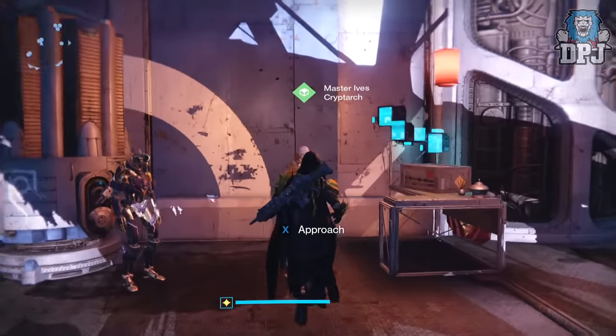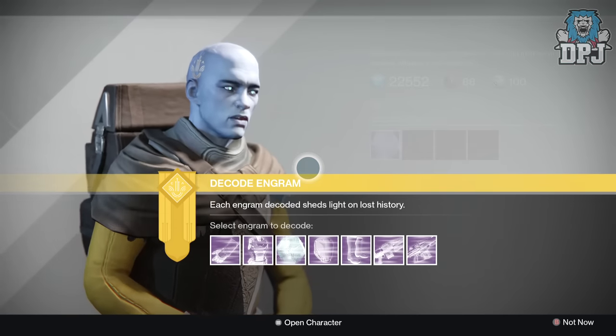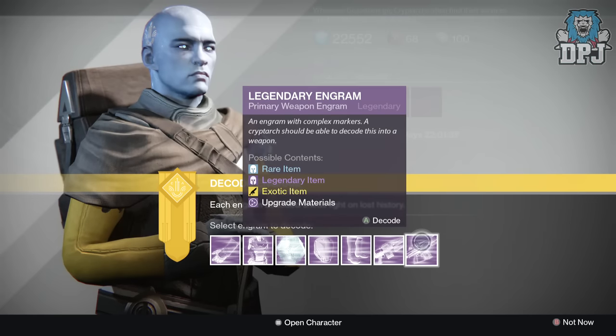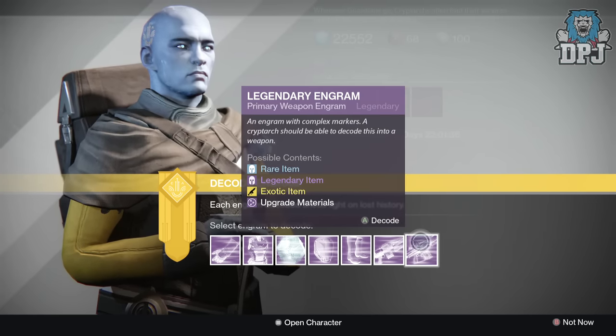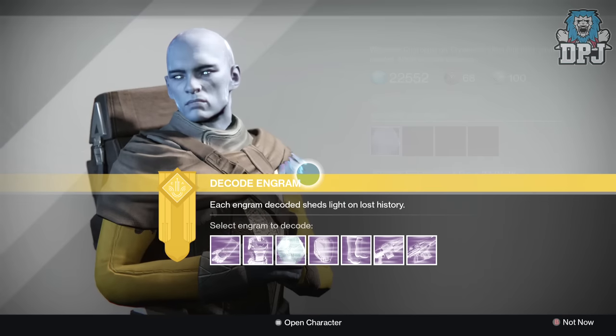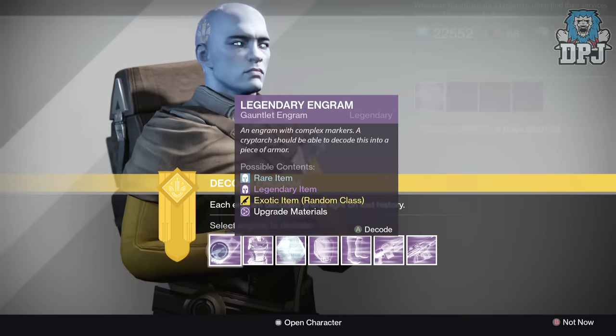I'm hoping to maybe see a year one revamped legendary weapon such as the Shadow Price or the Grim Citizen. I've got two primary weapon engrams so hopefully we'll get lucky. I will say a couple of these engrams I had before the update, so I'm not sure if they will decrypt into newer gear, but let's just get straight into it - starting with the armors.